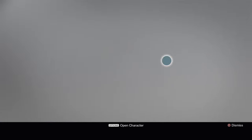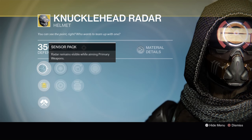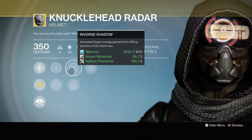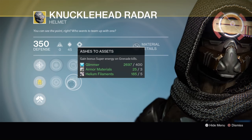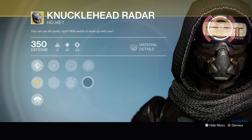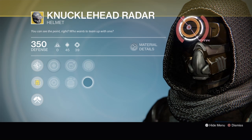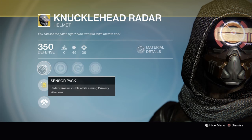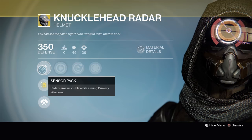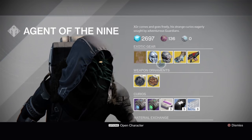Hunters get the Knucklehead Radar Helmet. Its exotic perk is Sensor Pack — radar remains visible while aiming primary weapons. It's got Increased Discipline or Increased Strength, Inverse Shadow or Ashes to Assets, and Infusion. Same as the Titan Helmet, this is mostly just something to finish off your collection of exotics. Some people enjoy the third-eye radar for primaries like in Crucible, but there's now an artifact that does that, so it's kind of made this exotic obsolete.